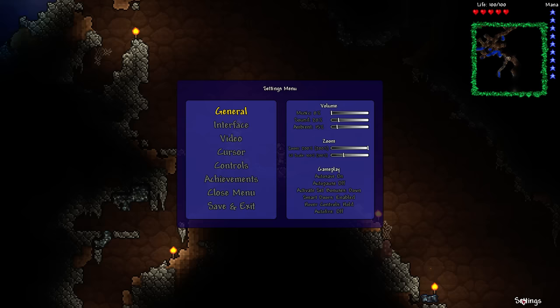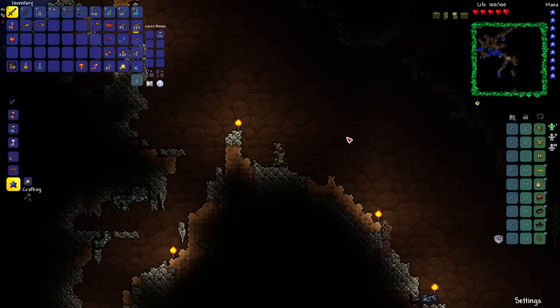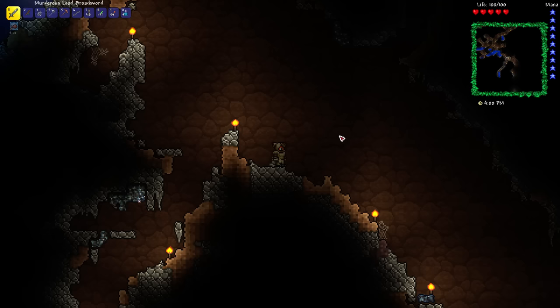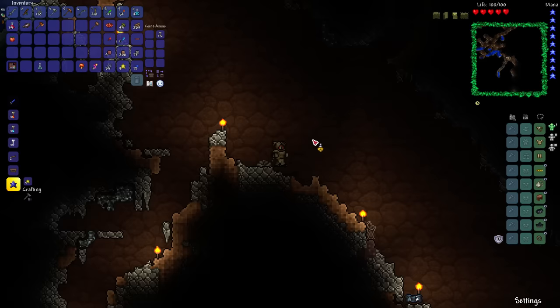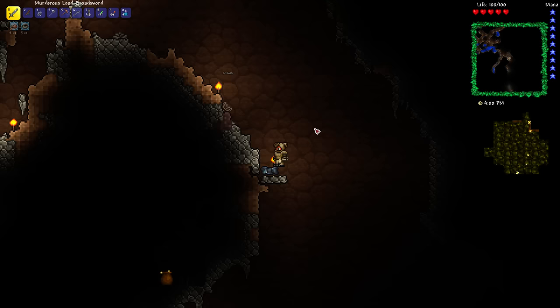Back to tips and tricks: make sure to set your cursor outline in the menu settings. Crafting and using spelunker potions is tremendously useful for finding ores faster, both in pre-hard mode and after defeating the Wall of Flesh in hard mode. The spelunker potion highlights not just ores but life crystals, gems, paintings, and similar items underground — very handy.